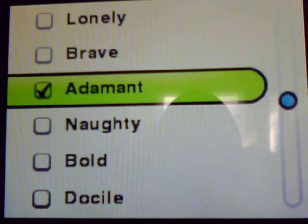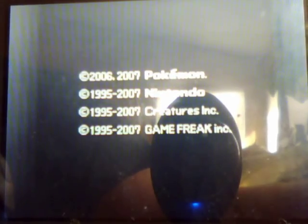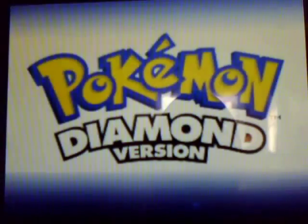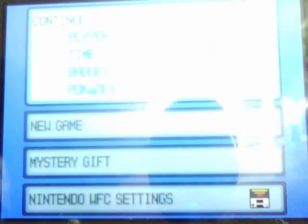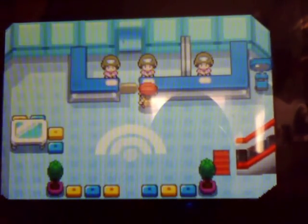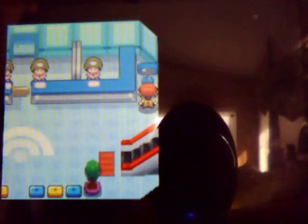So a good example would be Adamant — almost all start up. I don't think you have to do anything for this one. I guess try LNR if that works. Let's just deposit a Pokémon first.